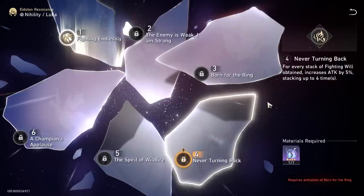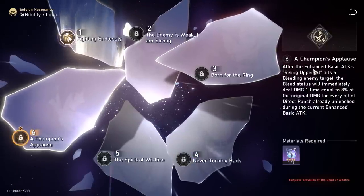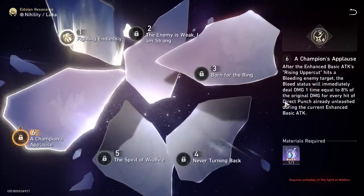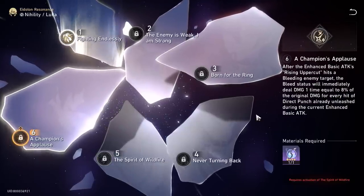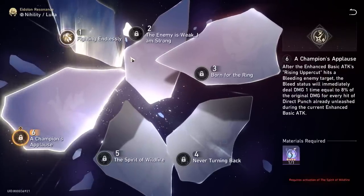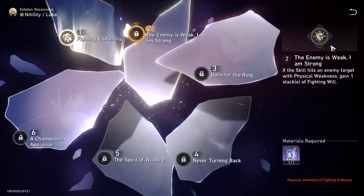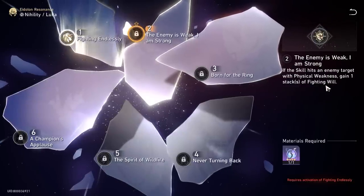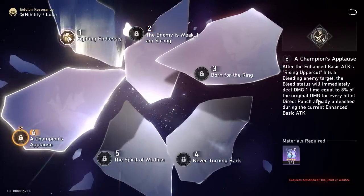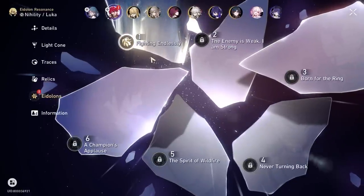E3 — Never Turning Back: for every stack of fighting will obtained, increase attack by 5%, stacking up to 4 times — so at 2 stacks that's 10% attack, and to get the full 4 stacks you basic attack once, then use skill to push to 4, and get that full 20%. E6 — Champion's Applause: when your enhanced basic attack hits a bleeding target, the bleed status will immediately deal damage one time equal to 8% of the original damage from every hit — a massive damage increase. Overall all his Eidolons just increase his damage without drastically changing his playstyle. He works pretty well at E0, more free-to-play friendly than characters like Tingyun.